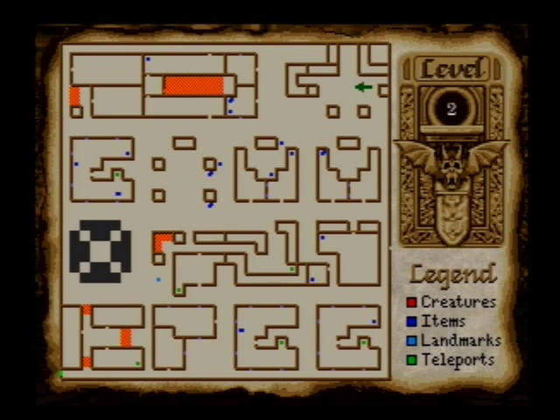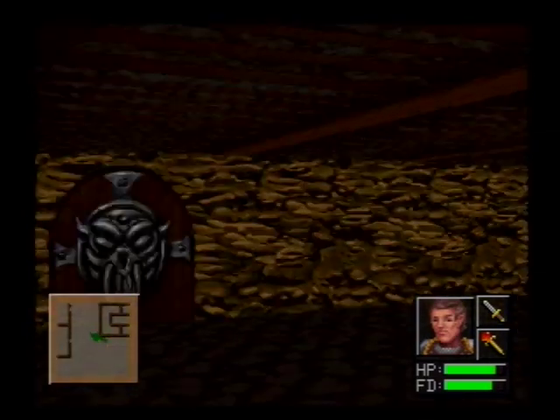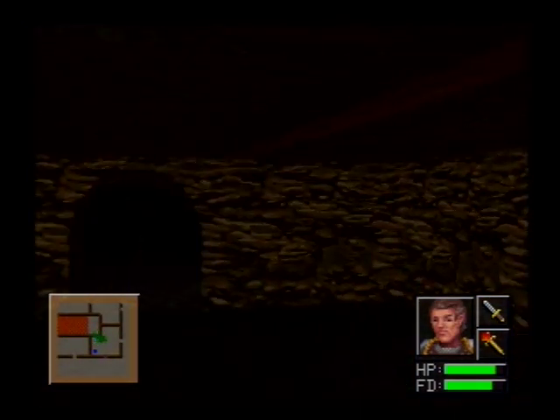I know the live map in the corner shows creatures because you're an elf — I've got my Legolas vision or whatever. Open door with a key — so that's what the silver door is for. Ding ding.